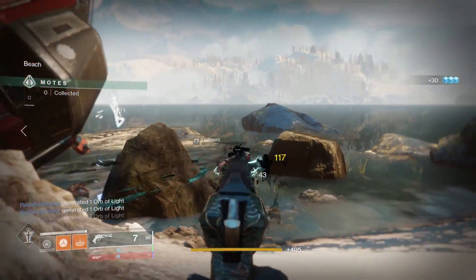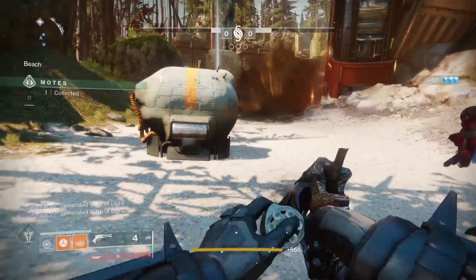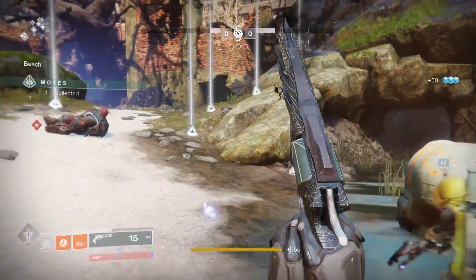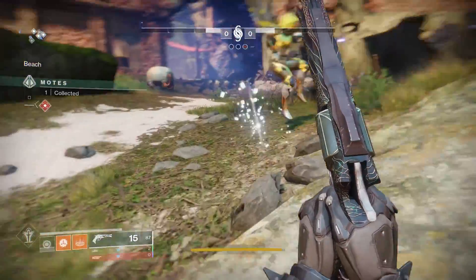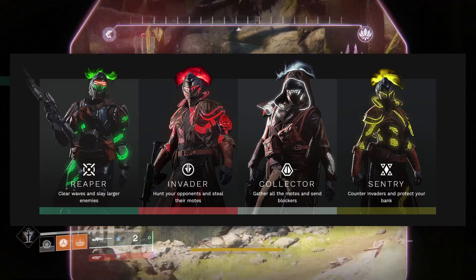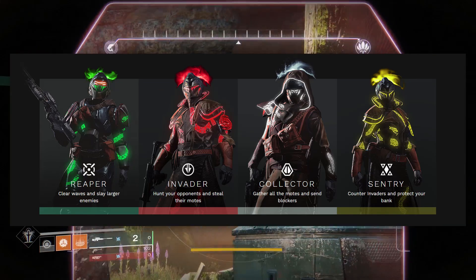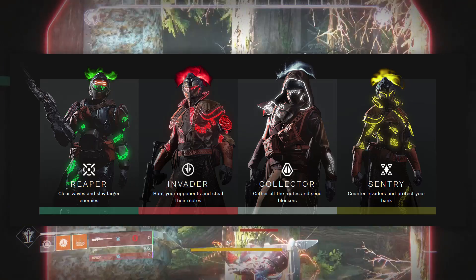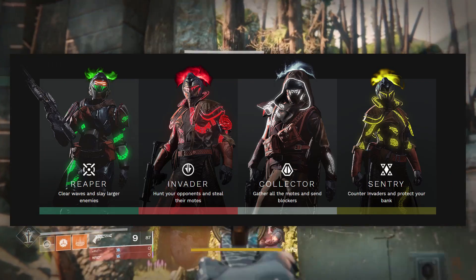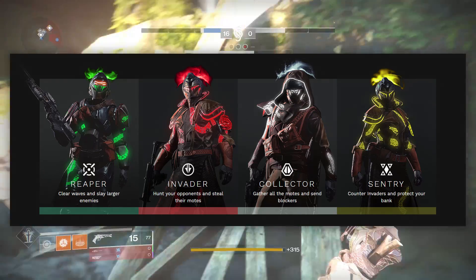In Season 6, along with the new Gambit Prime mode — a one-round, fast-paced and mechanic-heavy twist from the original Gambit — we're also getting pinnacle armor sets that cater to specific playstyles. There are four roles: the Reaper, responsible for slaying waves of enemies; the Invader, who invades the enemy team; the Collector, who gathers motes and banks them; and the Sentry, who shuts down enemy invaders and protects the bank from blockers.